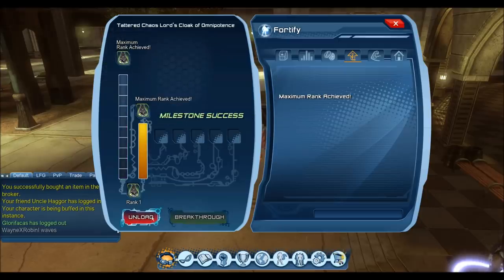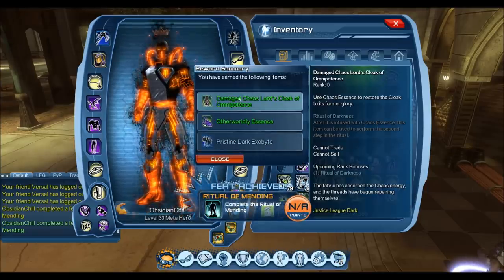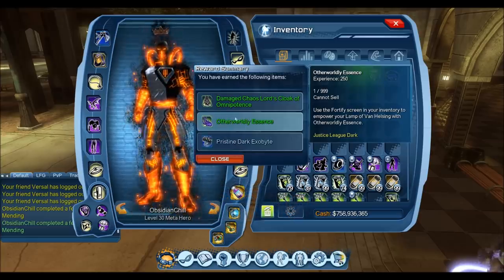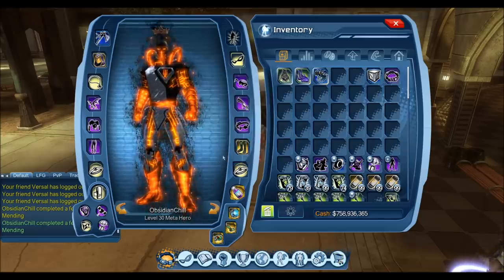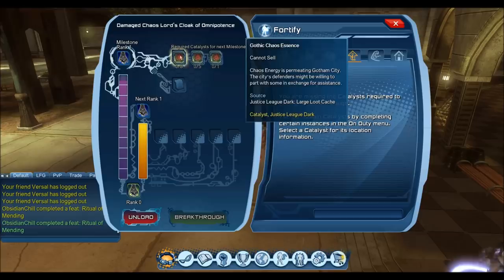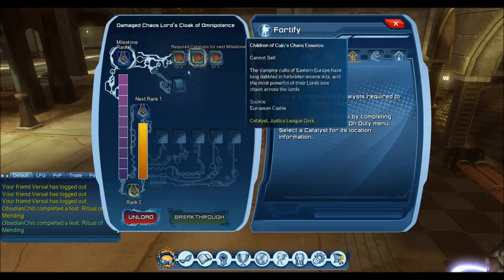We've successfully broken through. Once you've broken through the first rank, all you have to do is consume it just like you would a regular Artifact. Once you click on it, you'll see the NA feat come up that you've completed the first ritual. It'll drop rank one of the OP Cloak — basically still at rank zero, just the next rank tier. It'll also give you some otherworldly Essence and a pristine Exobyte, which will be the next tier we need to complete the rank one breakthrough.